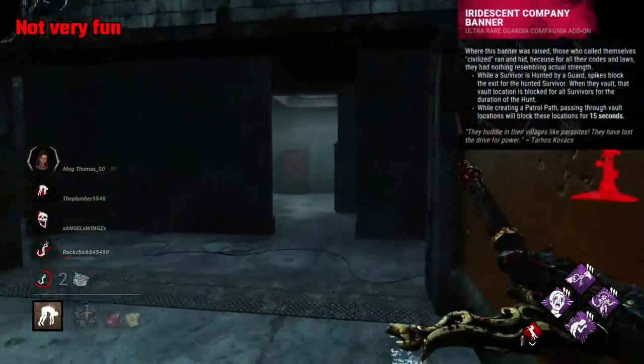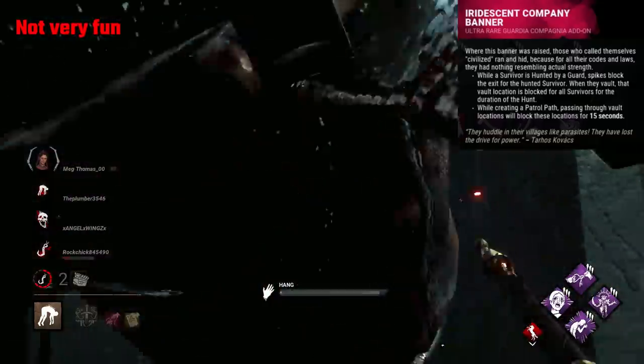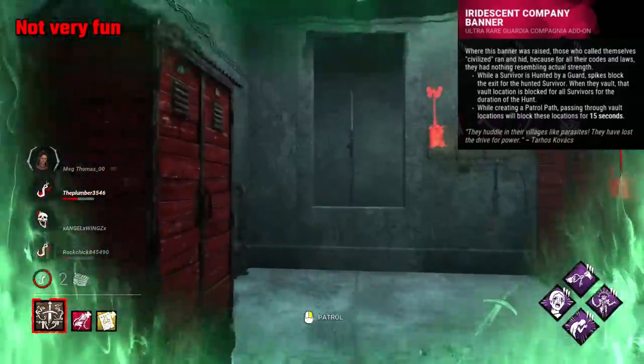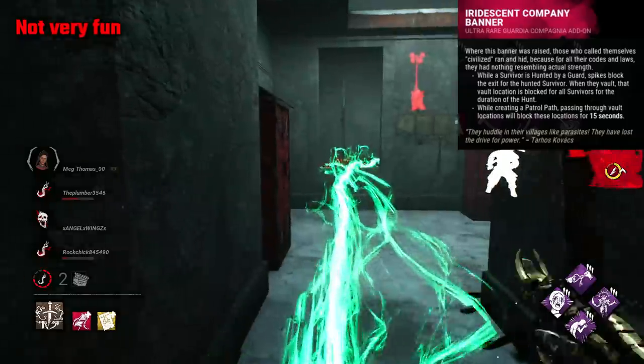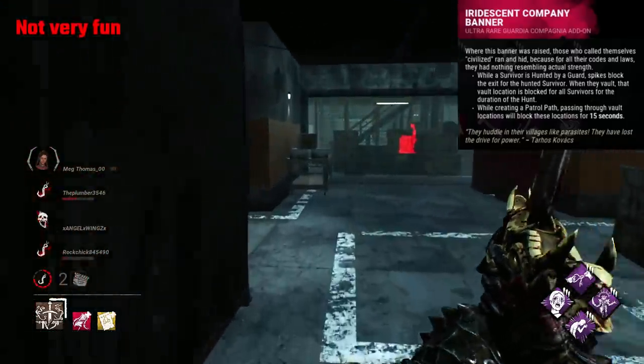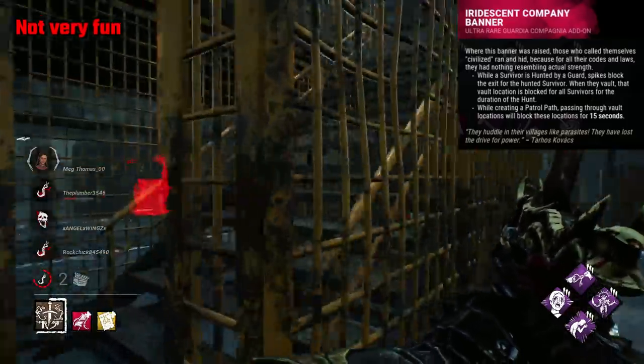Iridescent Company Banner is a unique add-on that allows you to remotely block off window vaults whenever you draw a guard trail through a vault location. When they vault whilst being chased, it also blocks vaults, and if they try to exit through gates, the gates are blocked during a hunt. It's an interesting add-on, with the main unique effect being the remote vault blocking.